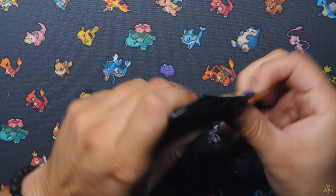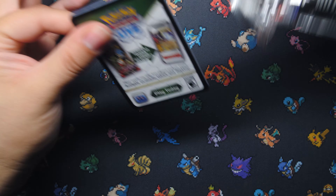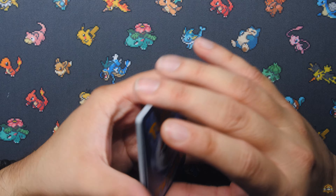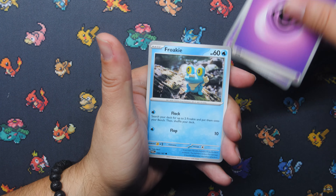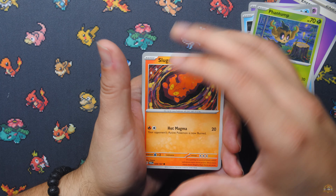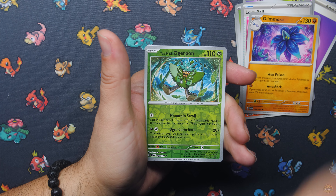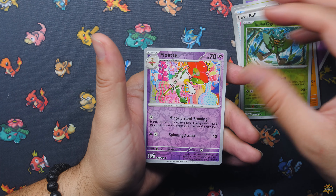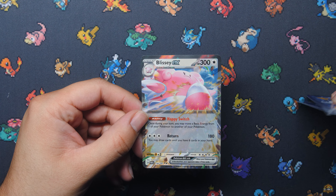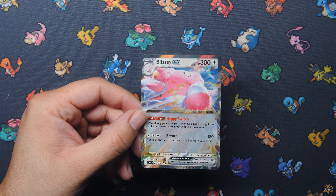It all comes down to Twilight Masquerade — can we pull Greninja out of this pack? One pack to do it; it only takes one pack. Can we make it happen today? Let's see. The only time we pulled it was out of that Charizard back-to-school tin pencil case. Teal Mask Ogerpon, Floette, and a Blissey EX — another hit right there! Just a regular EX, not bad. Three hits out of four packs is not bad. Very nice.